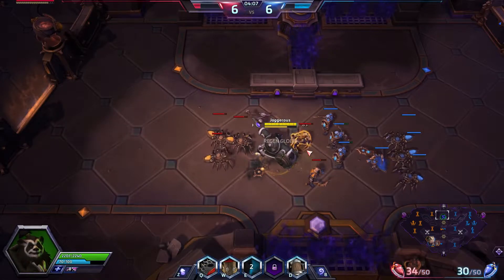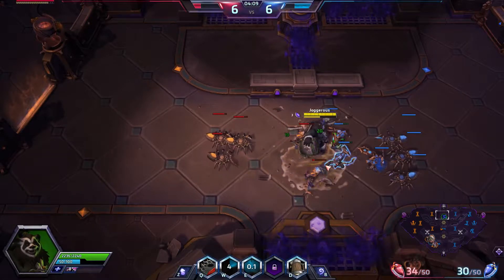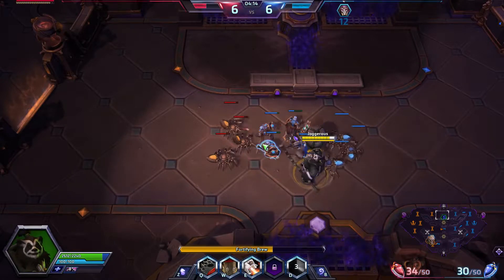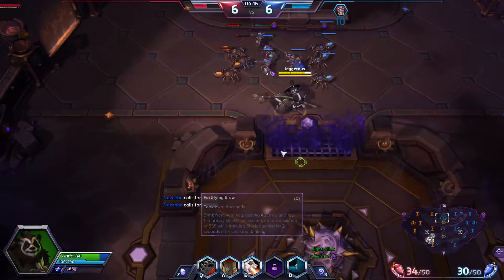Valla just can't do anything because I can shield out her damage. Against two players you can't really shield out the damage, but against just one you can. She's going to try and hand in her gems so we'll go and stop her.